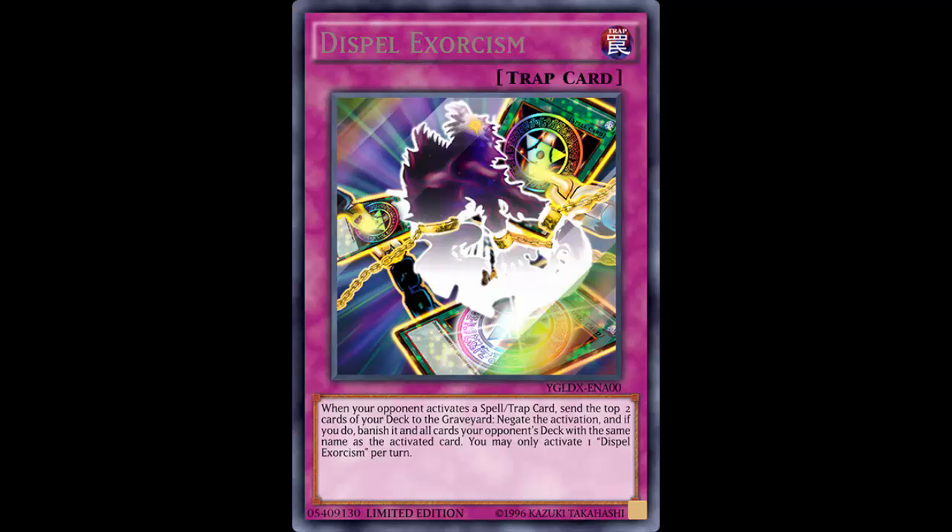With this card, when a spell or trap is activated you send the top two cards of your deck to the graveyard - that's not even a real resource cost. Look at Pot of Desires: some people say it's bad because you're banishing the top 10 cards of your deck, but others think it's great because you're not concerned about your deck. You're thinking about the here and now - what cards you have in hand, on the field, what your opponent has right now.